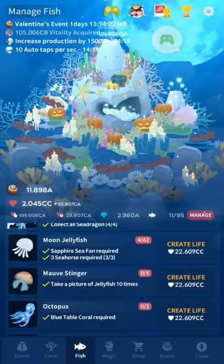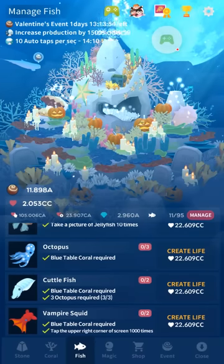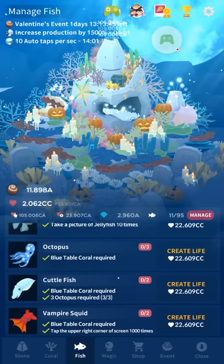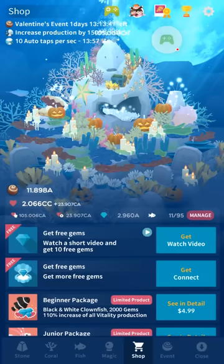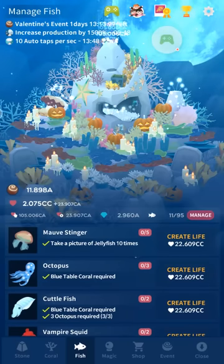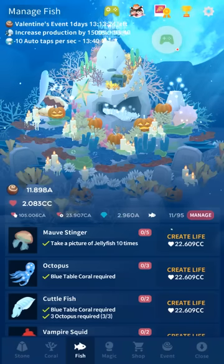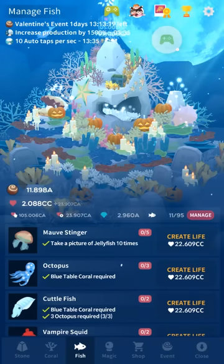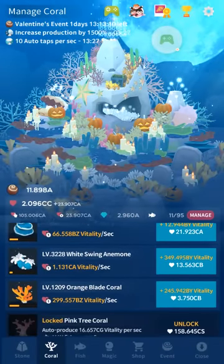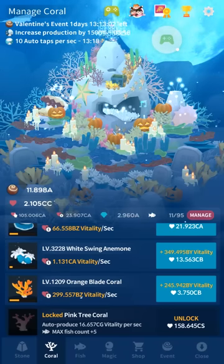For the mob stingray, you need to take a picture of jellyfish ten times. The only other jellyfish are the moon jellyfish and the giant jellyfish that you have to pay for. None of the hidden fish will require a fish that you have to pay for — they're pretty good about that. You don't need to pay anything to get anything other than stuff that's specifically required. The cephalopods are another set that need a special coral — you need the blue table coral, which is 3AC vitality, the cheapest of the new coral. The new coral doesn't generate as much vitality even though it's more expensive.